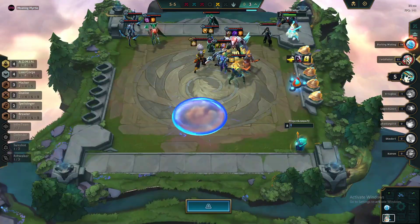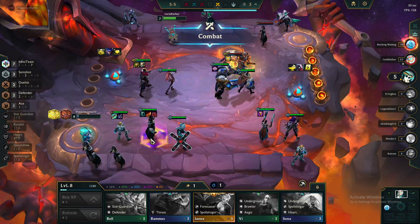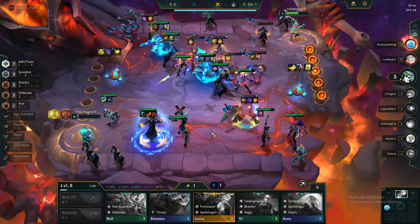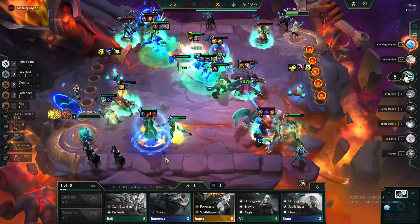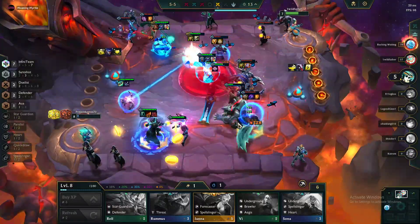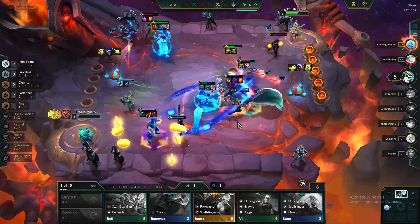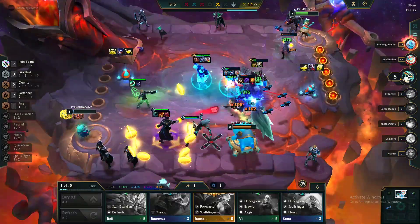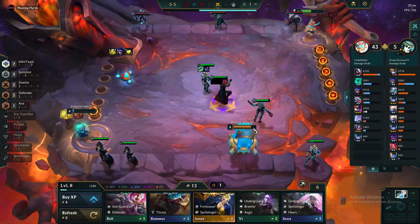That's perfect right there. Let's go — see how this one goes, perfect items on my boy Twisted Fate. Possible three-star Twisted Fate coming in if we survive. Should win this. Let's see — we're at one gold. One gold to 13, so he printed 11 gold that round.